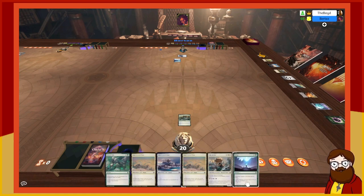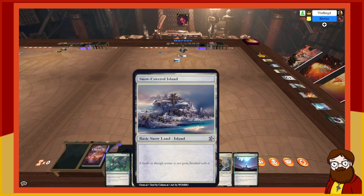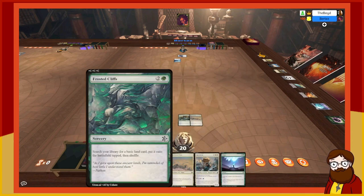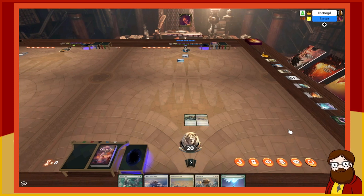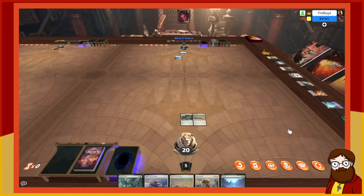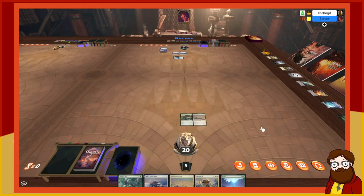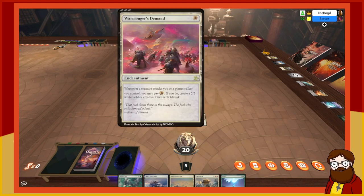That's a pretty good open — that mana dork is really good. I'll play a plains and pass. I'm going to play a swamp and island, tap with the Dalcan Mentor to play Warmonger's Demand. Warmonger's Demand is a one-mana enchantment: whenever a creature attacks you or planeswalkers you control, you may pay white to create a 2/2 — but you only have one white source right now, and it's a wizard.